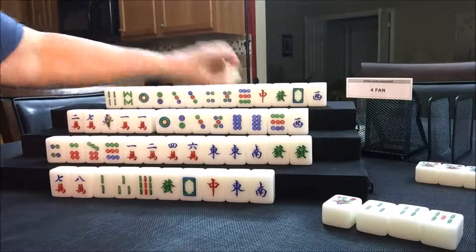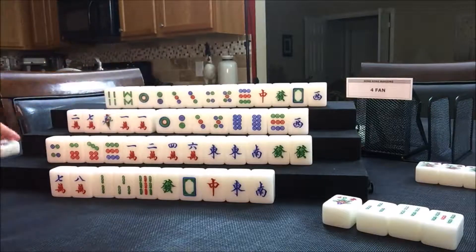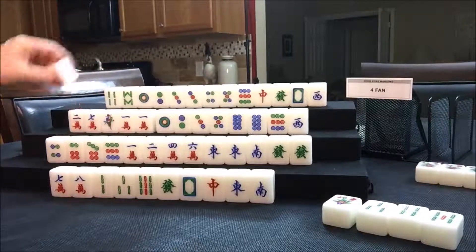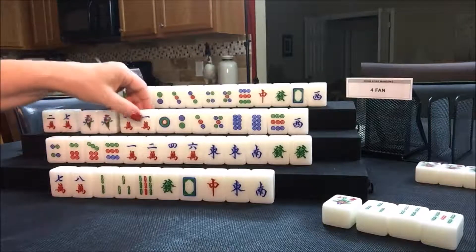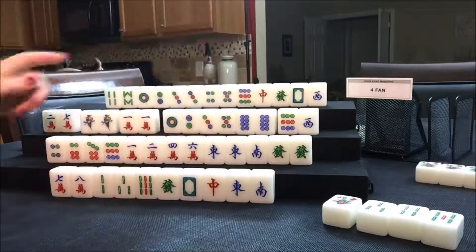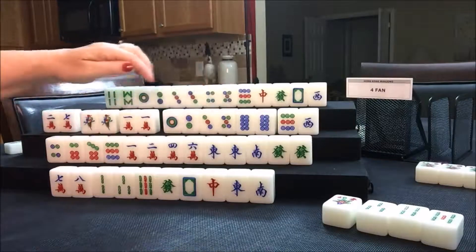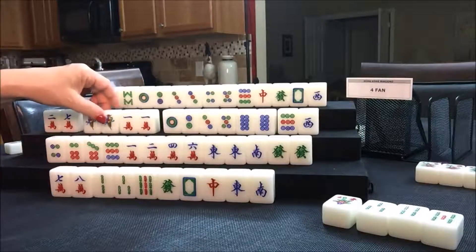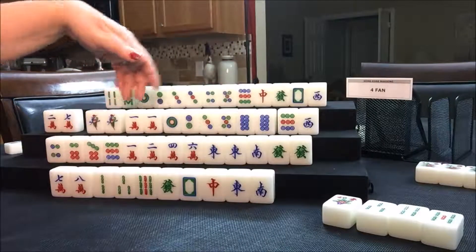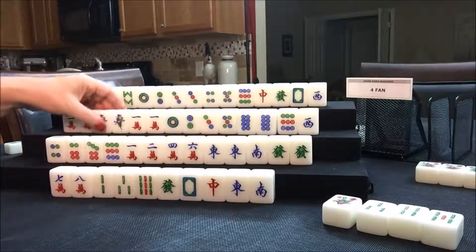Nobody can take the eight bam, so we'll draw for West. West just got their own flower — I'm going to put that over here and draw them a one bam. Looks like all terminals might come in. All pong is three fawn. They have their own flower now, so that's another fawn. So if they go for all pong, that would be four fawn with their flower — so that's what they need to do. They'll be ponging these. If you pong in mixed suits, that's okay because that's a three fawn combination. Let's throw the two crack.